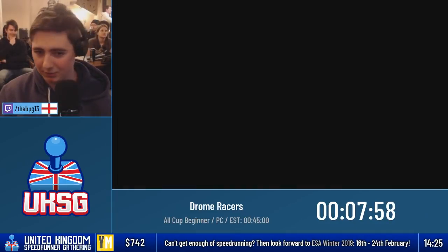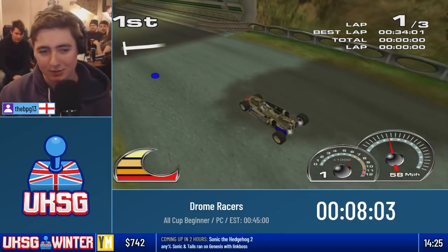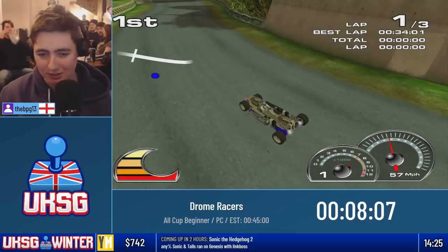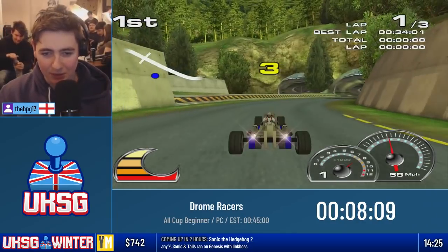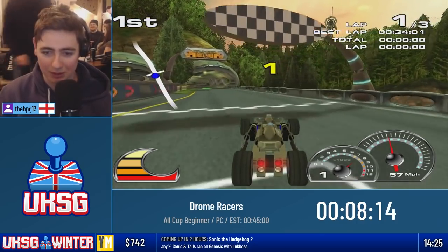I have no idea what the second race is — I always forget which order the races go. Oh, not this one. Drome... Array, actually, I got it wrong. Drome is the name of the city. Yeah, this is Array. This actually has a loop-de-loop, so you'll notice in a minute that we'll be going around and coming back around on ourselves.